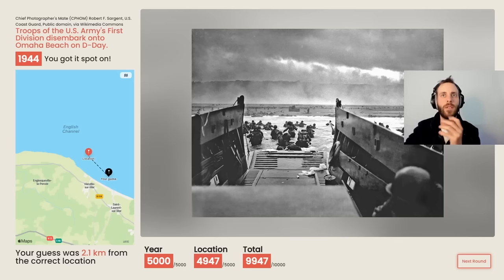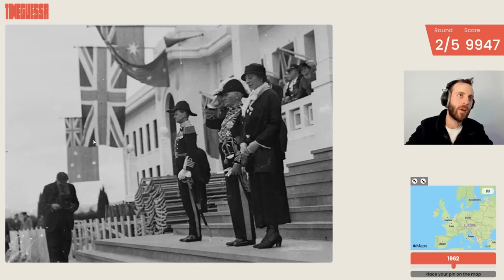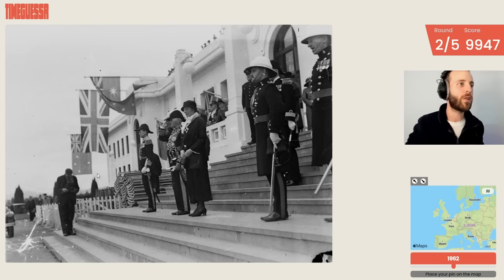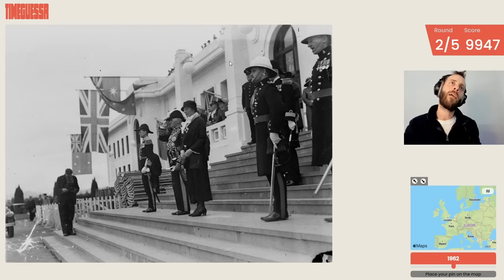Moving on - now this could be harder. There's a British flag, and I think that's an Australian flag because it doesn't look quite like the New Zealand flag. It's hard to tell what shade this is because it's in black and white. That looks more like red, actually, because it's the same as the red on here. There's a car and it looks like a pretty old car - probably looking 1920s or earlier.